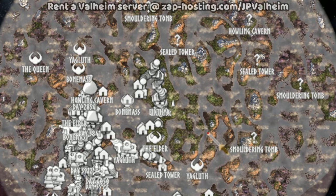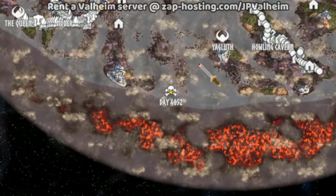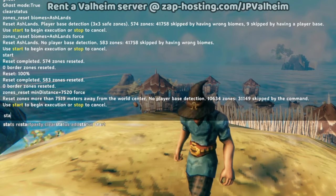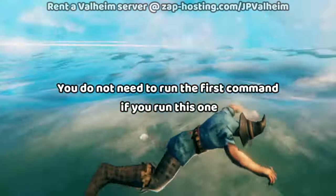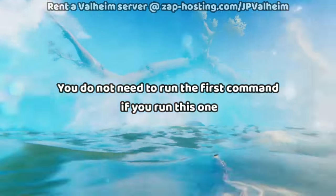This parameter will make sure that most of the world is ignored, but the edge — anything past 7000-ish — is going to get reset. As you can see, it reset all around us. And look at that, all of that vegetation has vanished from beneath our feet.